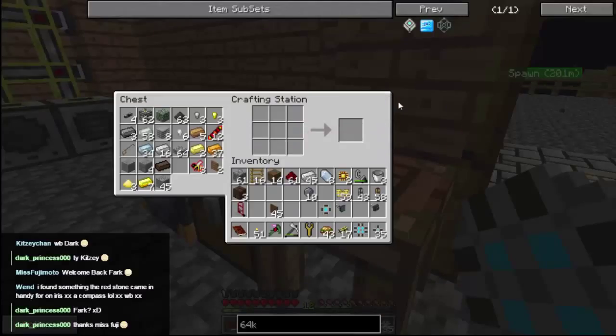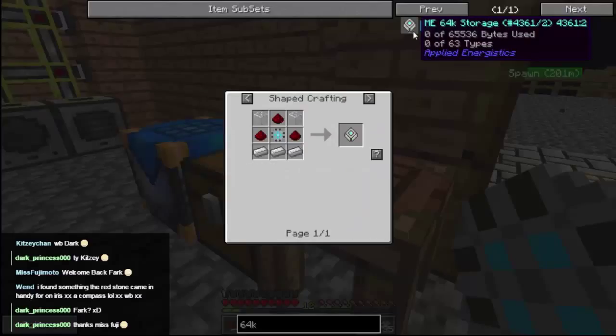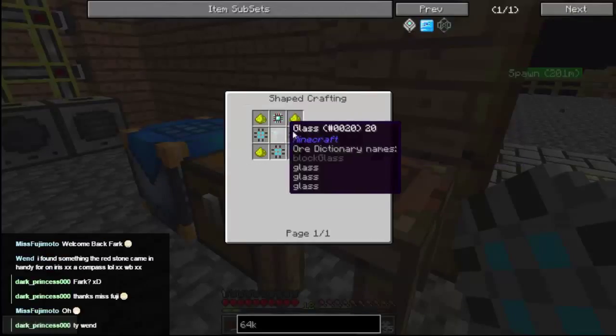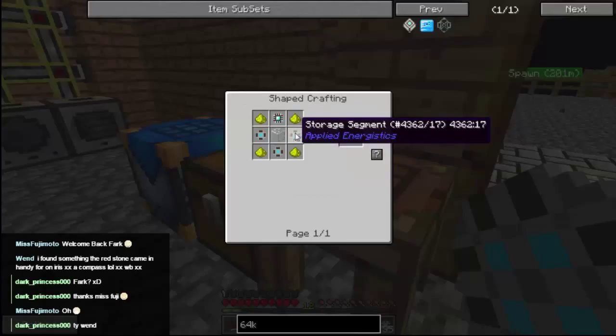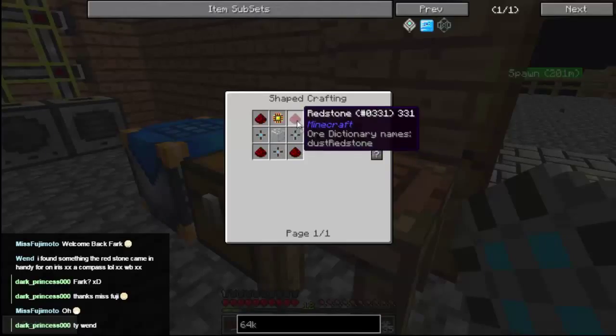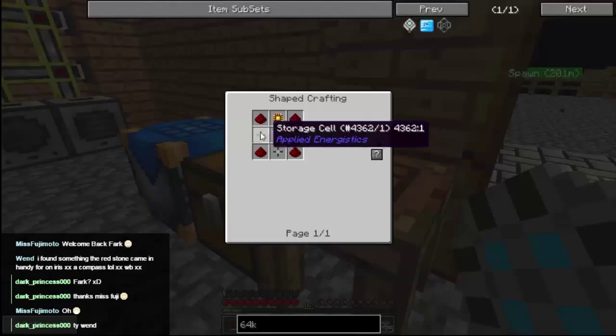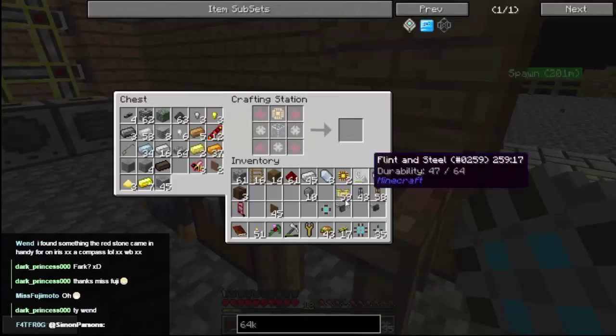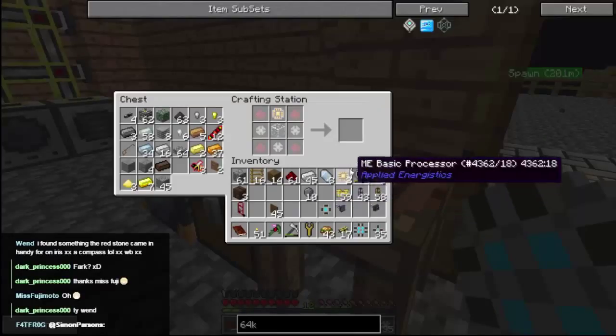If anyone's wondering what that whooshing sound is, I have absolutely no idea — it only ever seems to be happening when I'm streaming this. So, storage segments. We need three storage cells. Basic processes. Okay, we can do that. I've only got a couple of those but we'll get some more.